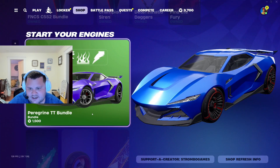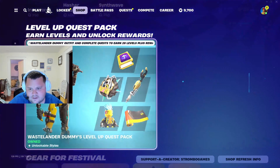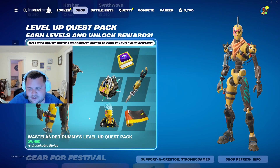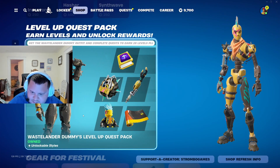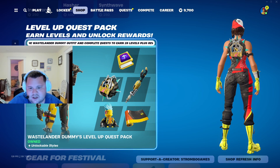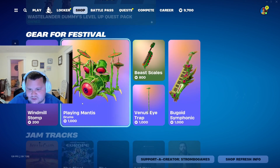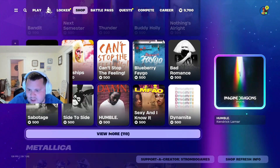The Paragrind TT — it's a pretty sweet car right there. More stuff for the car, and then the Wastelander. The Wastelander's Dummies Level Up Quest Pack is pretty awesome. You get a really cool skin and you can also level up 25 levels, which is great if you're trying to finish up that battle pass.